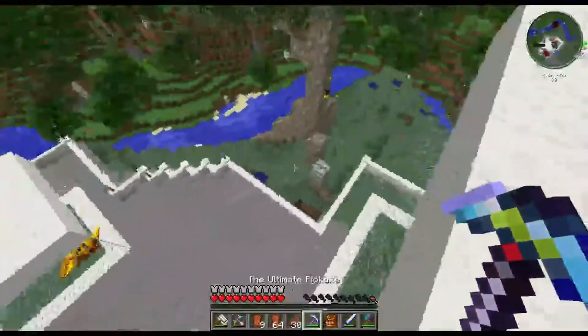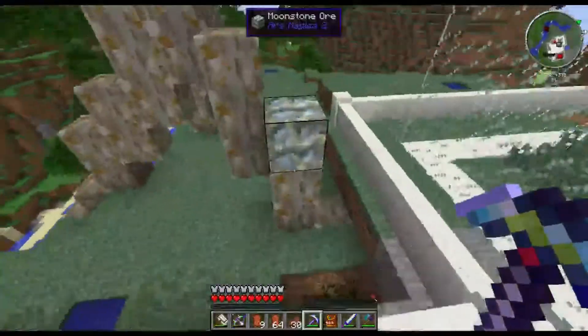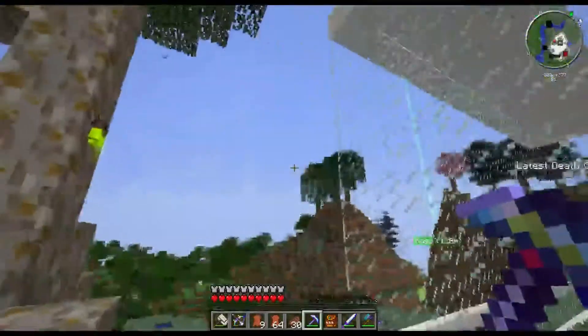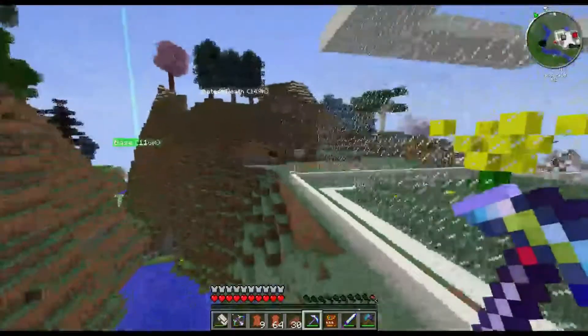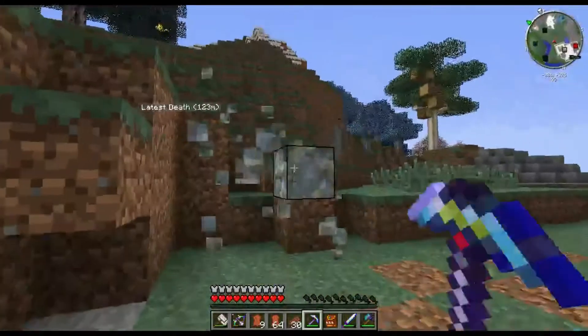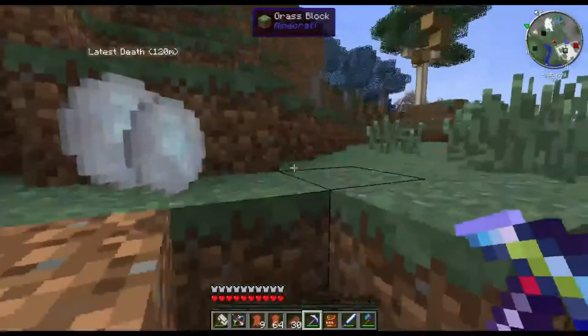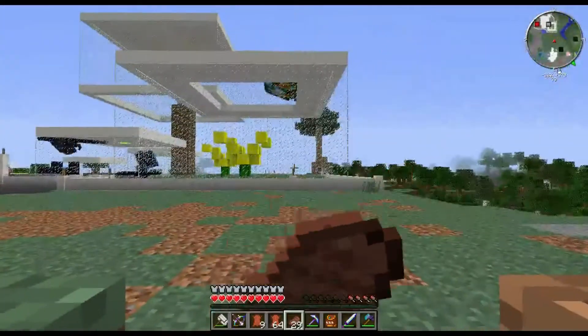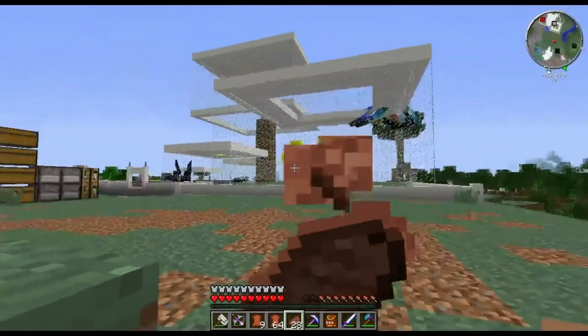The good thing about Ben doing his zoo farm thing across this way is that meteorites fall within about 30 blocks of a player. So every time a meteorite needs to fall, it normally falls across here — because I'm down in the bottom of a pit trying to make rockets, so it's more likely to fall across there.